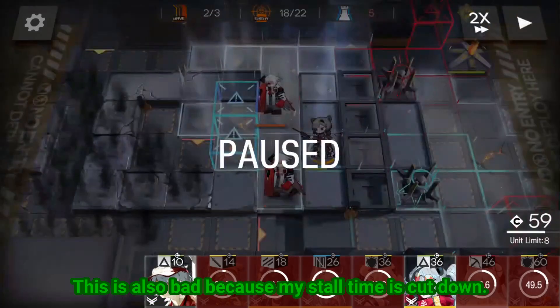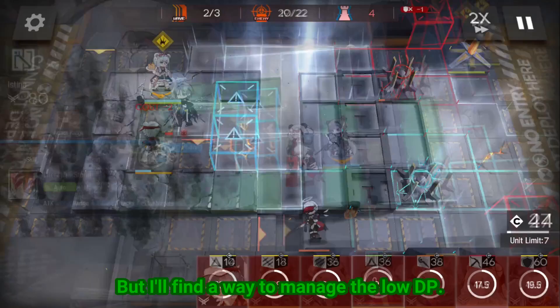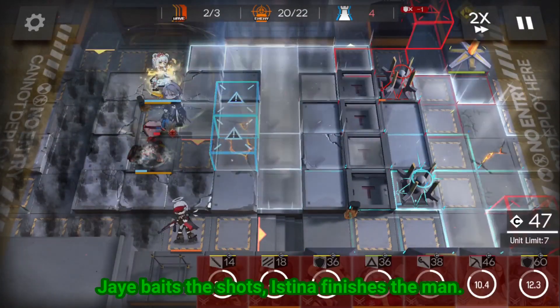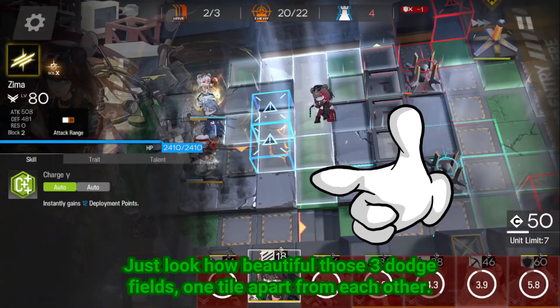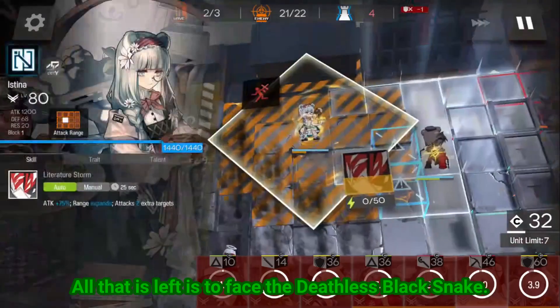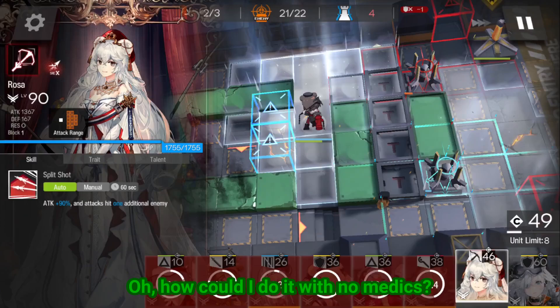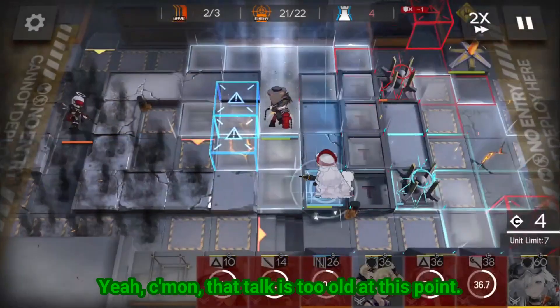This is also bad because my stall time is cut down, but I'll find a way to manage the low DP. Jay baits the shots, Isna finishes the man. Just look how beautiful those three dodge fields, one tile apart from each other. All that is left is to face the deathless black snake. How could I do it with no medics? Yeah, come on, that talk is too old at this point.